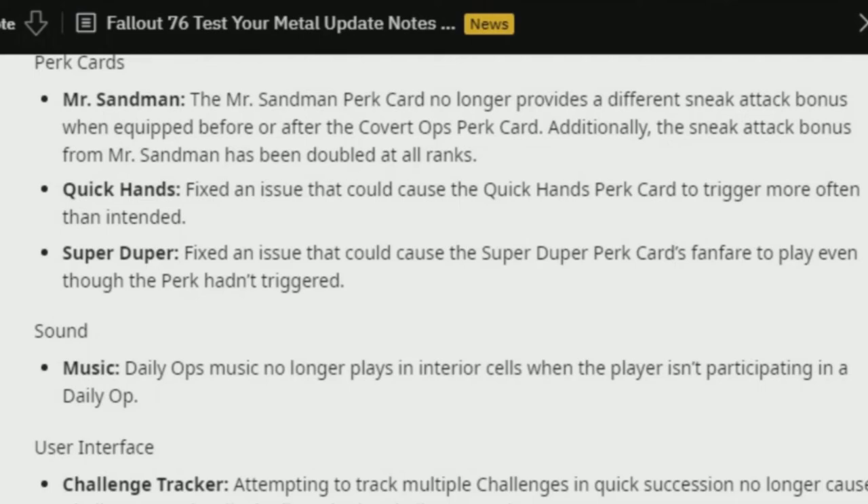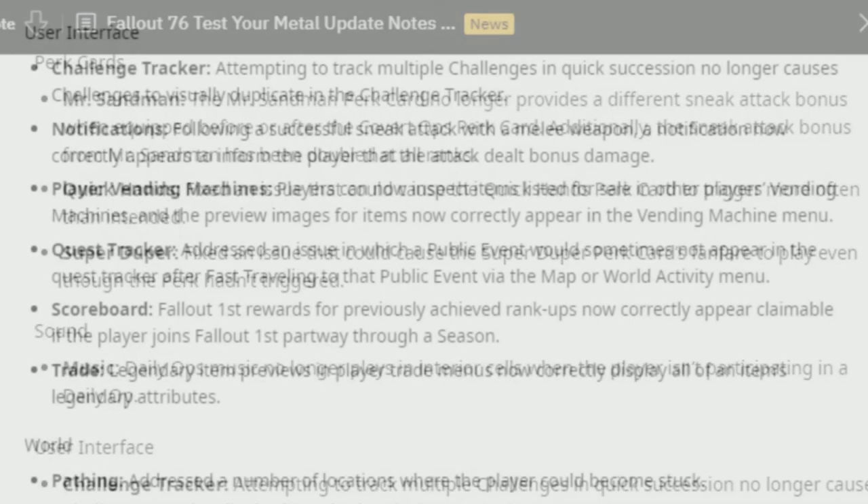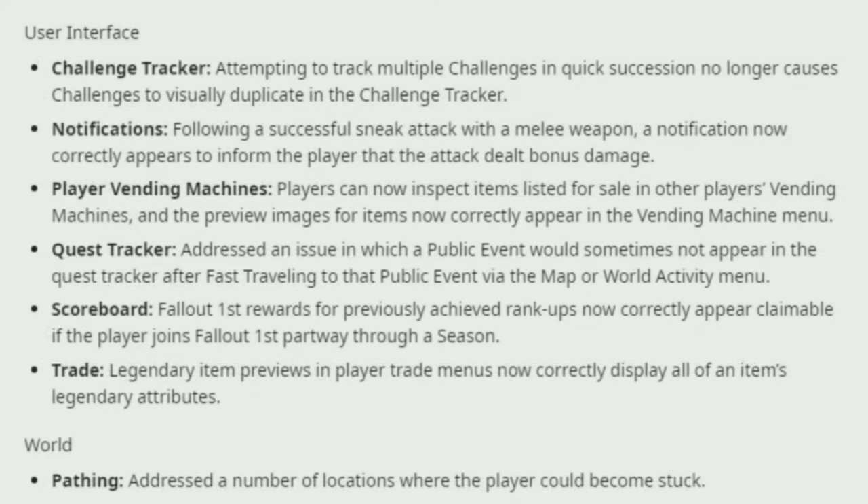Sound: Daily Ops music no longer plays in interior cells when the player isn't participating in Daily Ops. UI fixes: Attempting to track multiple challenges in quick succession no longer causes challenges to visually duplicate. Following a successful sneak attack with a melee weapon, a notification now correctly appears to inform the player that the attack dealt bonus damage. Players can now inspect items listed for sale in other players' vending machines, and preview images now correctly appear. Fixed a public event sometimes not appearing in the quest tracker after fast traveling to it. Fallout First rewards for previously achieved rank-ups now correctly appear as claimable if the player joins Fallout First partway through a season. Legendary item previews in the player trade menu now correctly display all of an item's legendary attributes. Fixed a number of locations where players could become stuck.